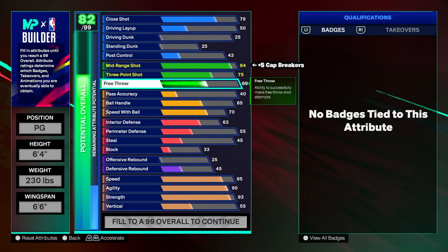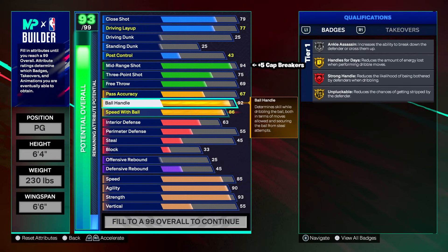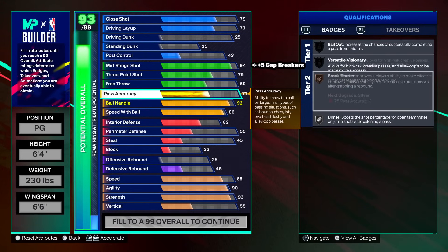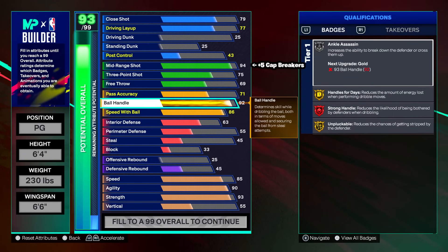75 three-point, 69 free throw. Going down to ball handle: 92 ball handle, speed with ball at 86, pass accuracy at 71. We need 71 pass accuracy just in case you play twos, which gives us silver dimer and bronze break starter. 71 pass accuracy is not as low as you think — this year there are some bullets being thrown even with a 70.